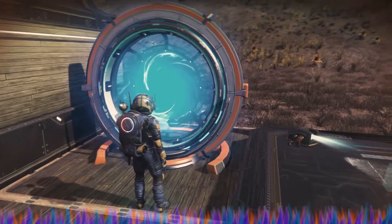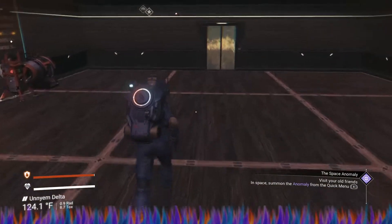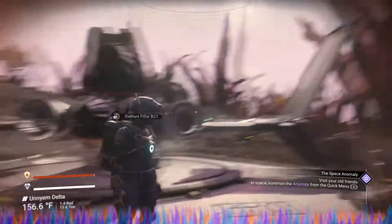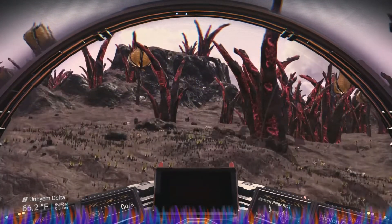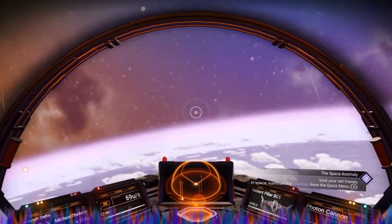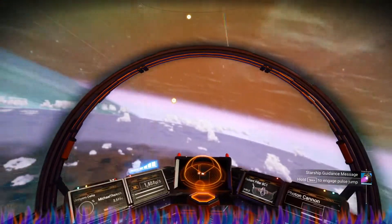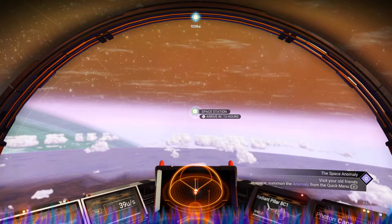We don't have any other places to go. Okay, so this is a nice little base — but what's next? What can we really do? You know what, I don't really like this planet. That is the space station it says, so let's tag that. Alright, let's start boosting.